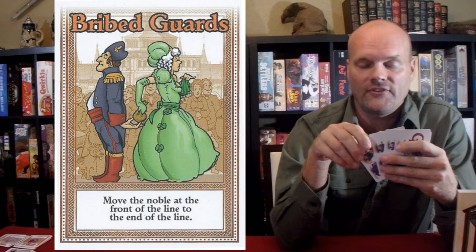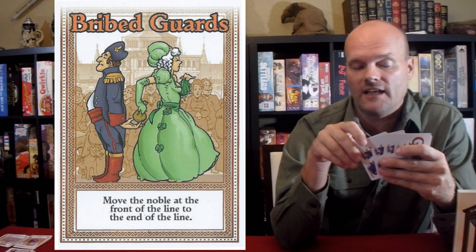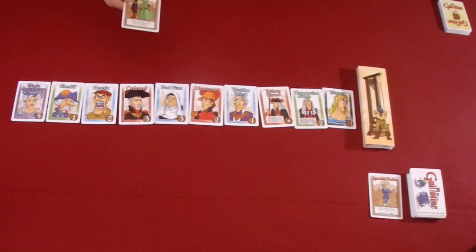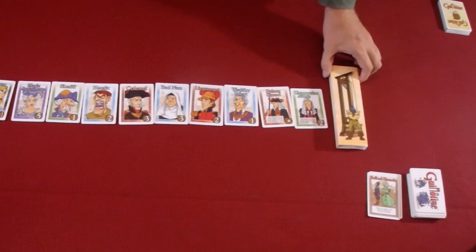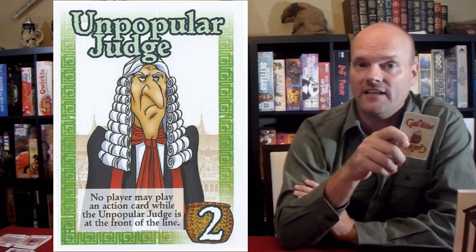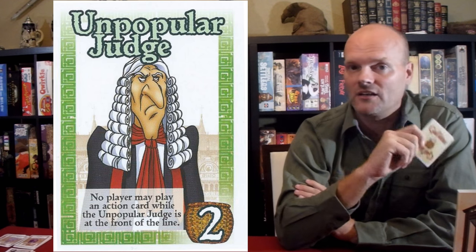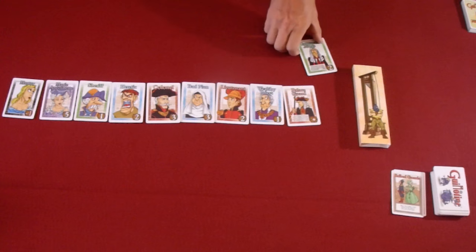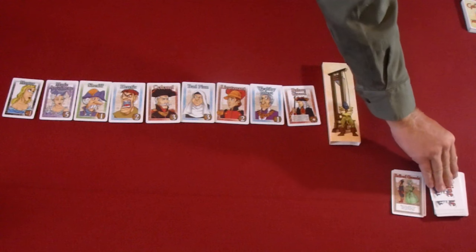The person to the left is the next person to go. In this case, I don't want the negative one point of the person at the front of the line, so I will play Bride Guards, which states that I can move the noble at the front of the line to the end of the line. So I'll take this card, place it in the discards, and move the negative-one noble all the way to the end of the line. The noble now at the front is the Unpopular Judge, who states that no player may play an action card while the Unpopular Judge is at the front of the line. Since I've already played an action card it's not a problem, so I'll collect the Unpopular Judge, add him to my score pile, move the hangman closer, and draw my next action card.